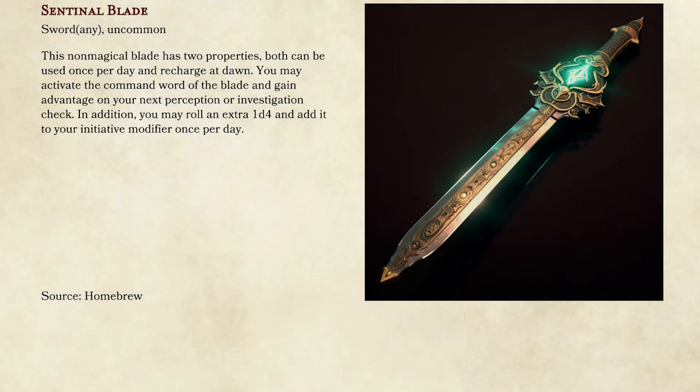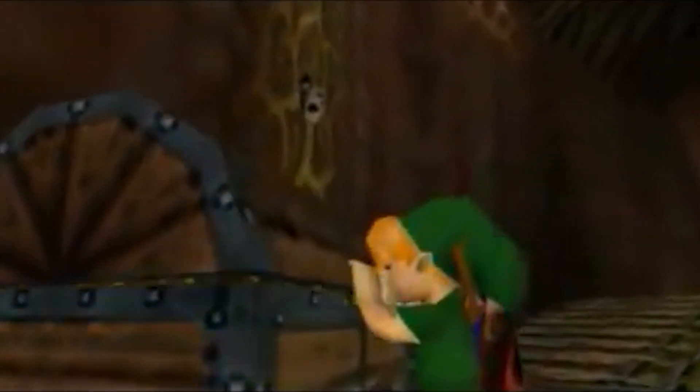Number six is another homebrew item called the Sentinel's Blade. It's kind of like the Sentinel Shield, except not quite as strong — the Sentinel Shield is a little too powerful in my mind. You get two properties you can use once per day: once per day you can add a d4 to your initiative roll, recharging at dawn; and once per day you can gain advantage on either an Investigation or a Perception check. It's not a magical blade, but you can make it a plus one if you want. I like giving my crafters base weapons like this so they can make them magical themselves.